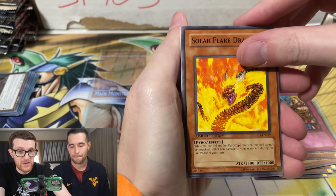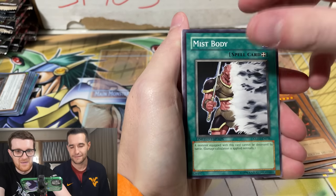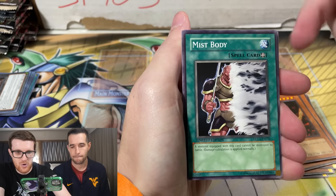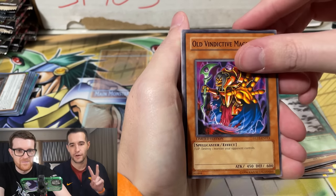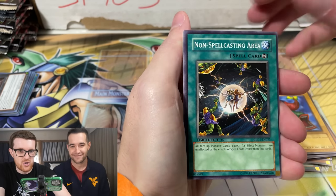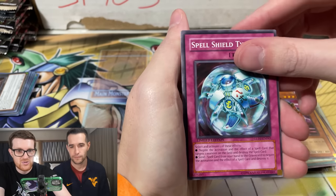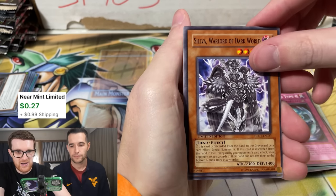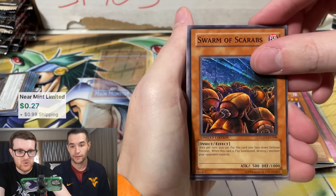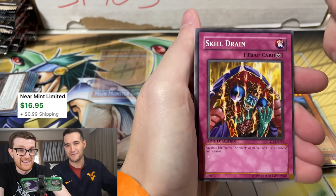Solar Flare — for anyone who played the burn back in the day. Fire Princess. Reverse burn. Mist Body — I think this was a McDonald's promo initially. Old Vindictive. The seven colored fish. Non-Spell Casting Area. Neudoria. Spell Shield Type Eight. Silva. Storm of Scarab — so we got that and the Locust, Pac-Man's everywhere. Skill Drain — it just got a reprint, it was like 20 bucks before.